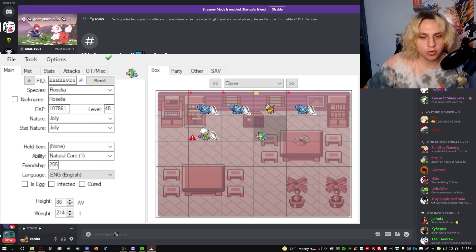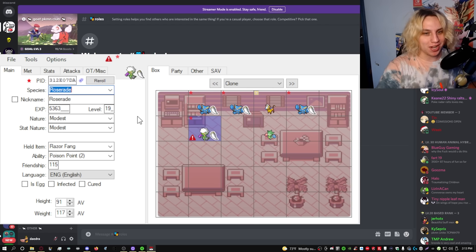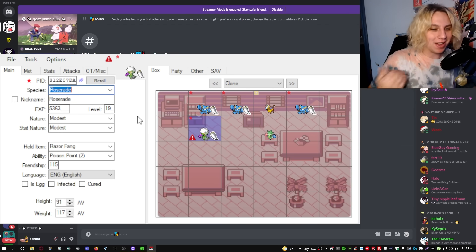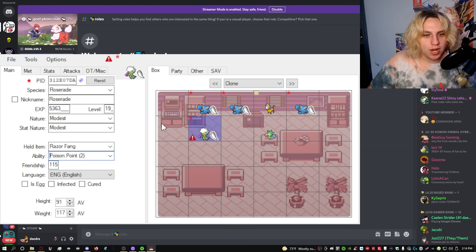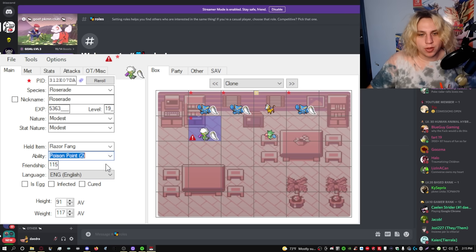So as you saw from the footage, I took this Roserade and evolved it and I wanted it to be shiny. So I swapped the Roserade using the menu glitch with my shiny Gliscor, and in turn gave Gliscor's data including its shininess over to the Roserade. Now it's still a Roserade — the species is still Roserade — but everything else about it is Gliscor. Gliscor has three possible abilities, Roserade has three possible abilities. Gliscor had the second ability in its list, Sand Veil, so Pokemon registered that as Roserade having Poison Point. So at least that transfers.